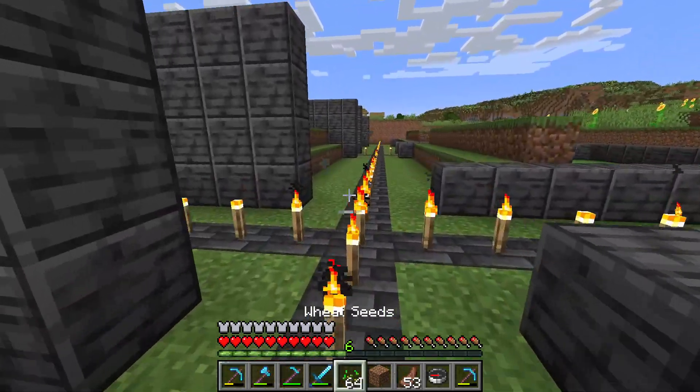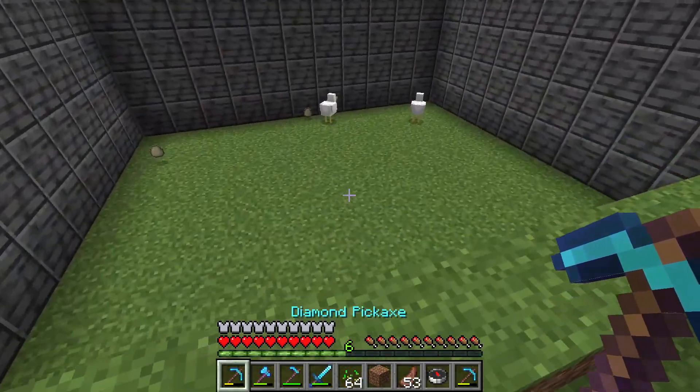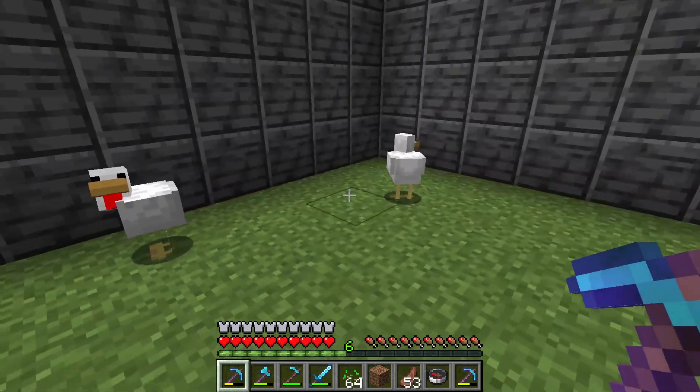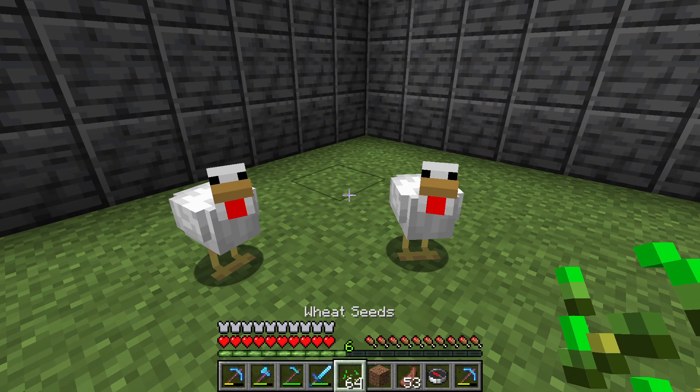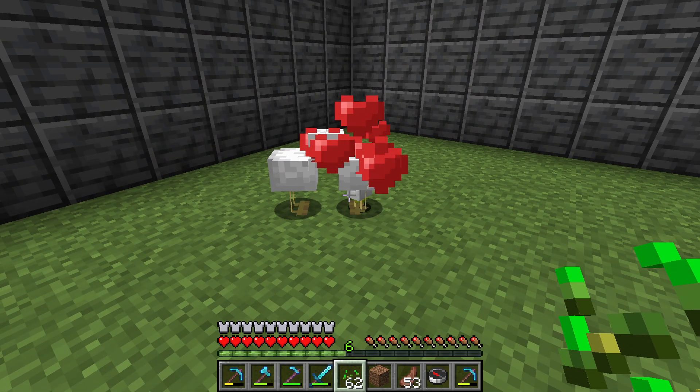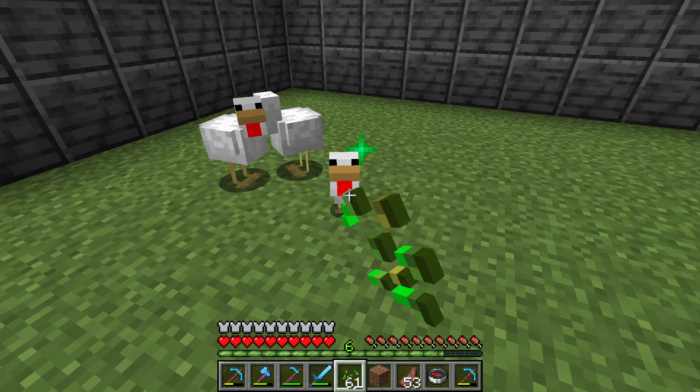I want to show you how to make the baby chicken. Find two chickens that are grown up, feed them both wheat seeds, and they will touch each other and a baby chicken will appear.